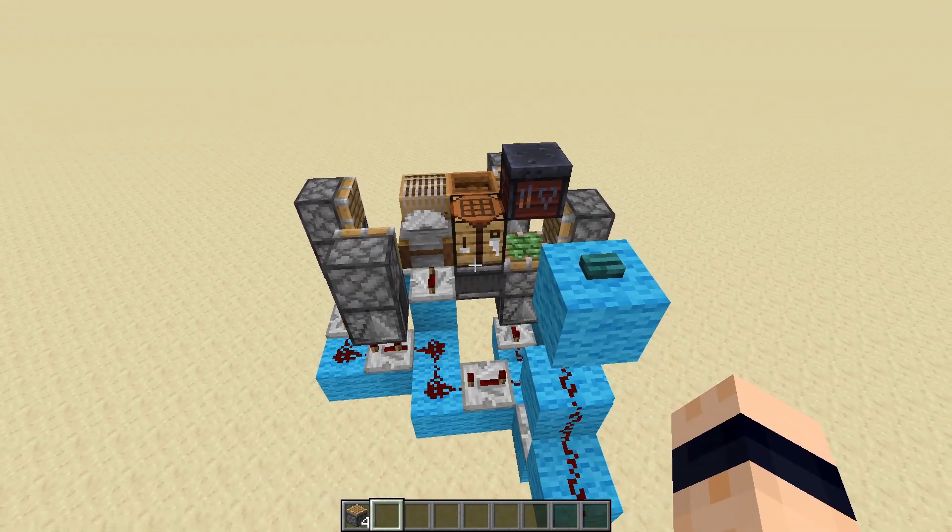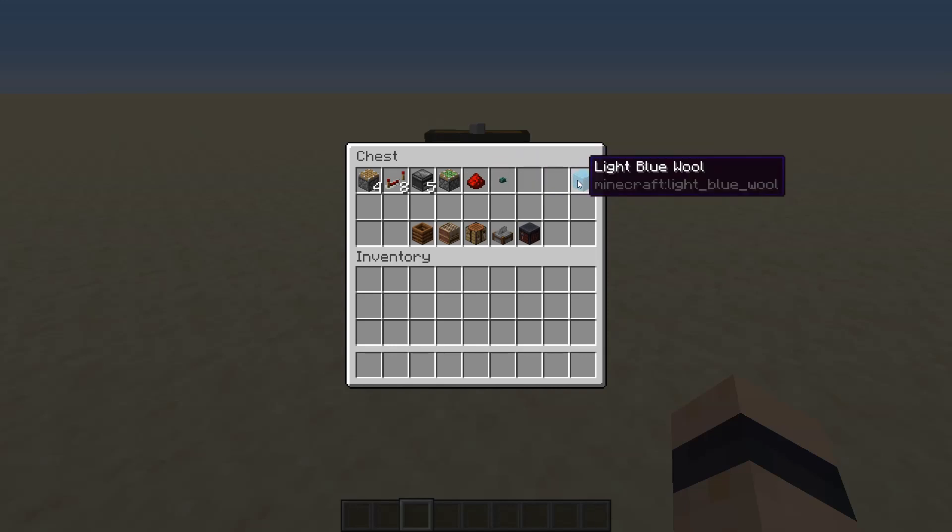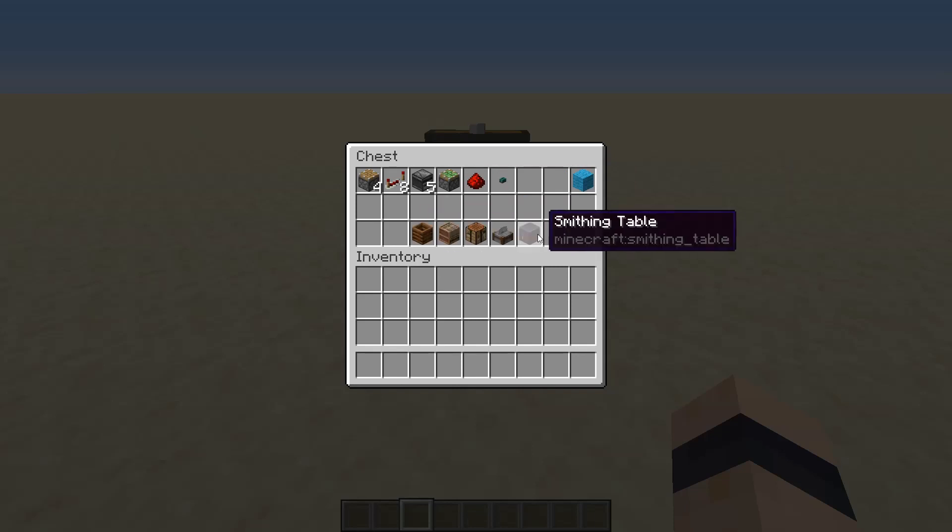In this chest here are the resources you will need to build this, and it's not that much. You need about four pistons, eight or nine redstone repeaters depending on how you want to power it, five observers, a sticky piston, about 16 or 17 redstone dust, a button, and also blocks to put your redstone on.